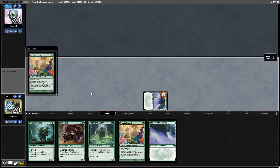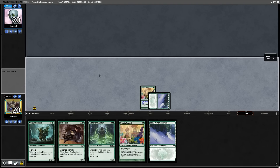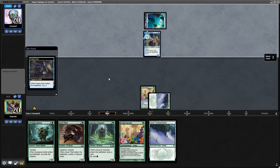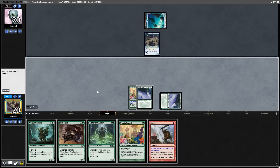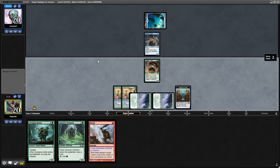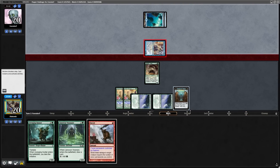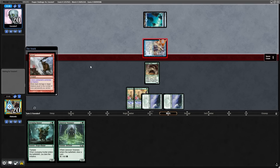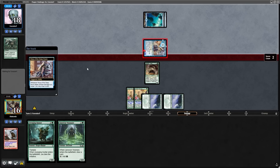Going into game two we have a great opening hand with lands, Utopia Sprawl, and payoff — exactly what we need — and we can actually cast a three-drop on turn two. With the opponent playing a fairy seer to scry two, we find a Scred off the top, meaning we can play our second Utopia Sprawl and the Jewel Thief and hold up the Scred on their turn. When we pass back, the opponent attacks in and ninjitsus the Ninja of the Deep Hours. I decide to Scred it, which I thought was a fine play because I didn't want them to draw a card, but they blow me out with a Mutagenic Growth from their hand to save it in combat.